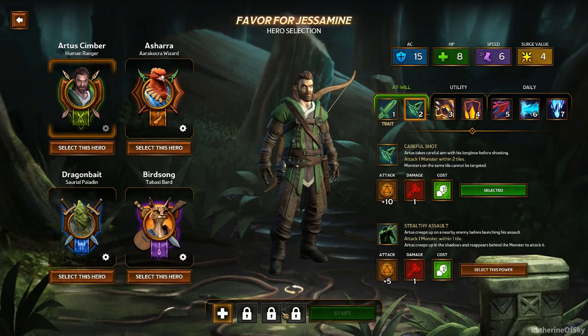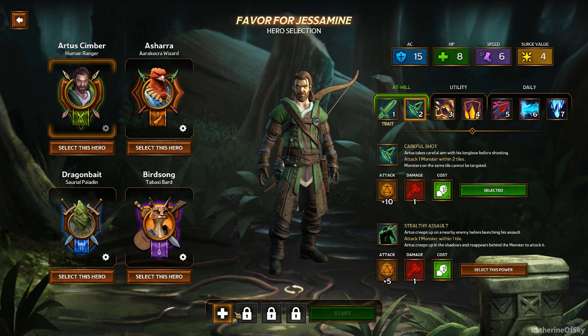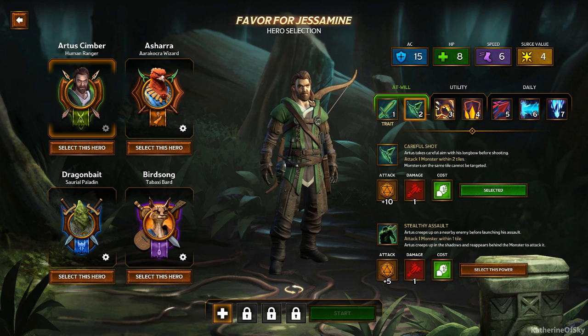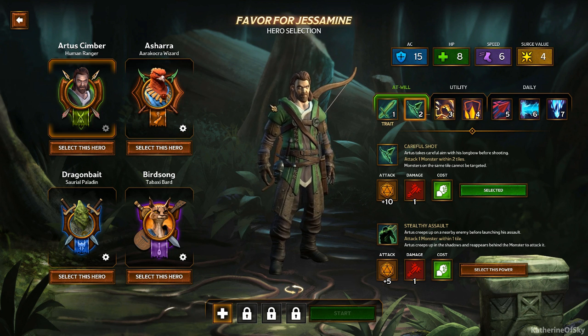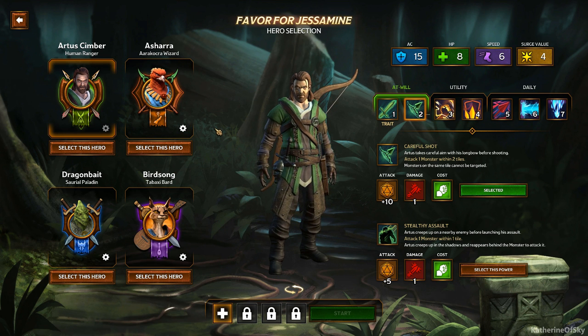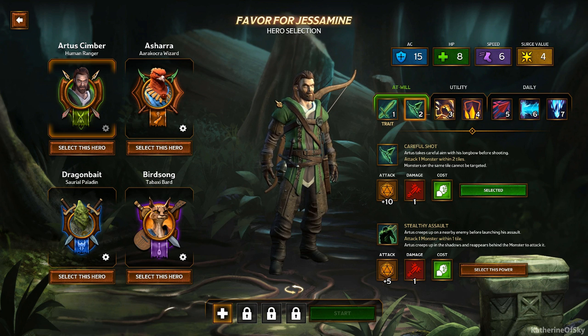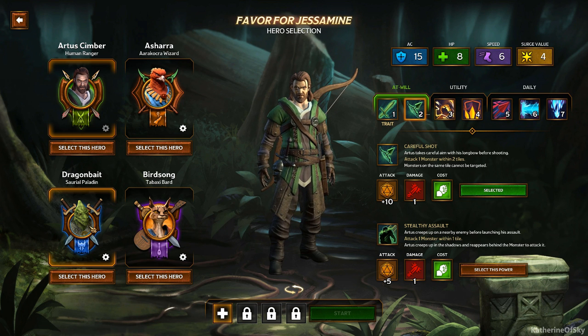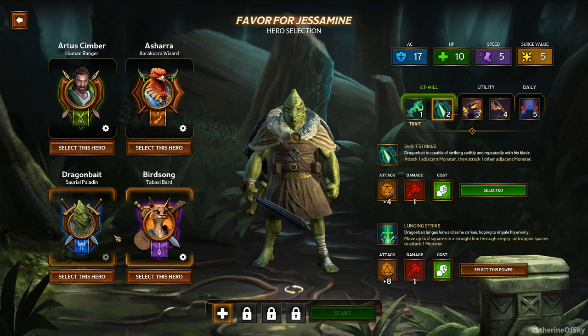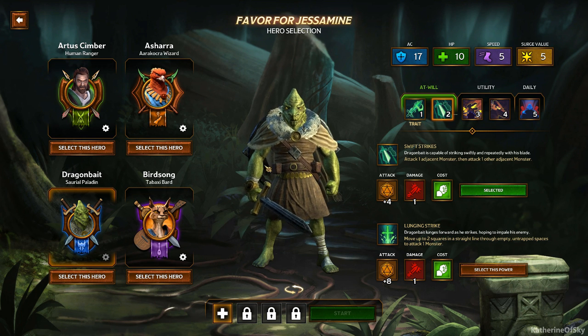At the beginning of the game we have one hero slot — Hero Slot 2 is unlocked at level 3, but all our people are level 1 or 0 right now. We're going to look for poisonous mushrooms, and I feel very confident playing Dragon Bait who is a paladin. The tutorial lets you play Artus Simber and Dragon Bait, and I liked him for his tankiness. So we're going to select him and check out his powers first.